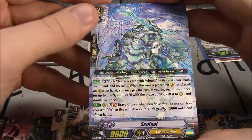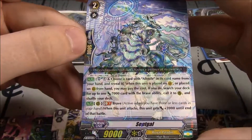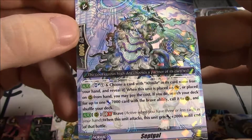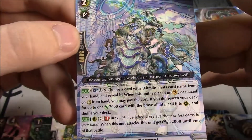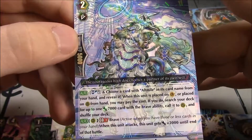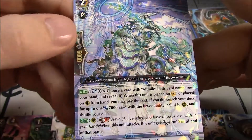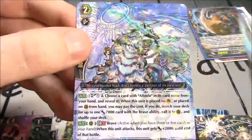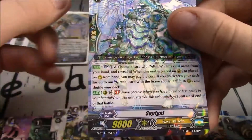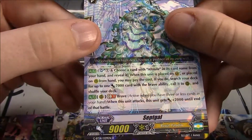And Scent Gaul — Grade 2, Royal Paladin, 9k. Auto: Soul Blast 1 and choose a card with Alt-Mile in card name from your hand and reveal it. When this unit is placed on Vanguard or placed on Rear Guard from hand, you may pay the cost; search your deck for up to 1 7k card with the Brave Ability, call it to Rear Guard and shuffle your deck. Though you wouldn't be able to activate Ashanias' skill as well. Brave: when this unit attacks, this unit gains plus 2k until end of that battle.